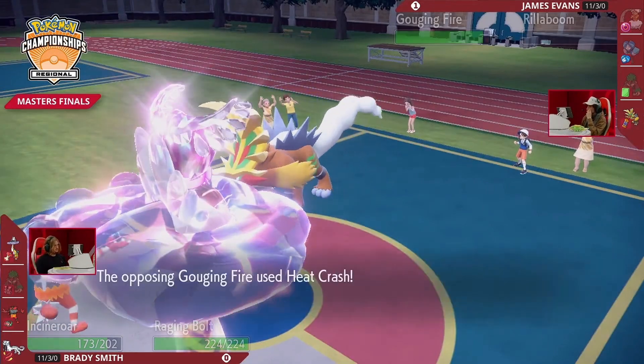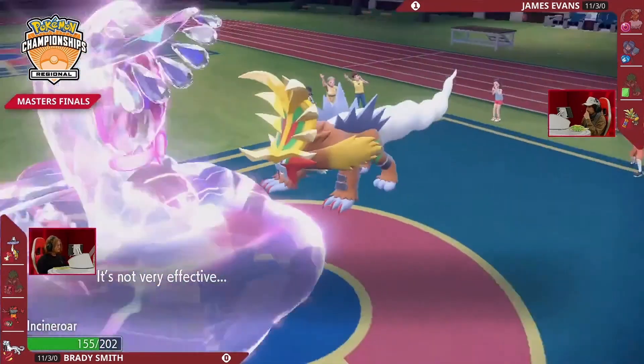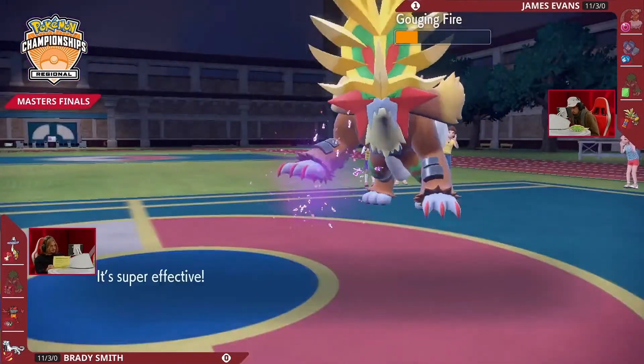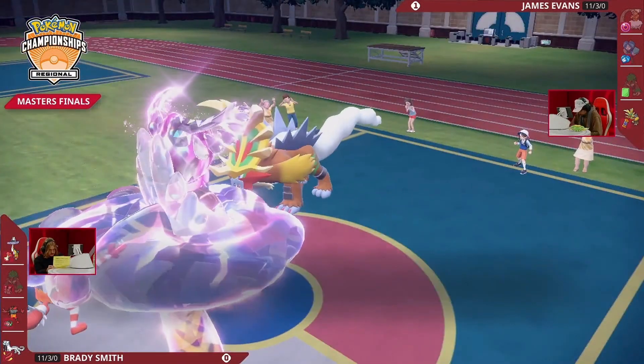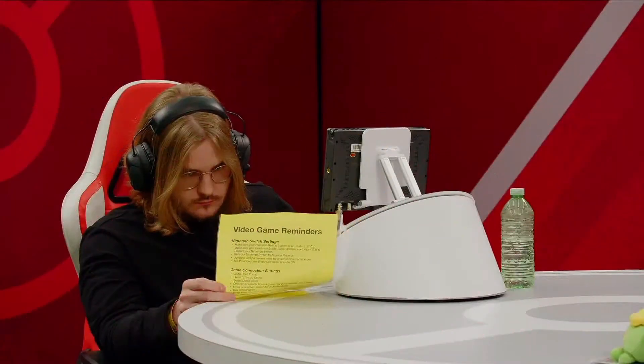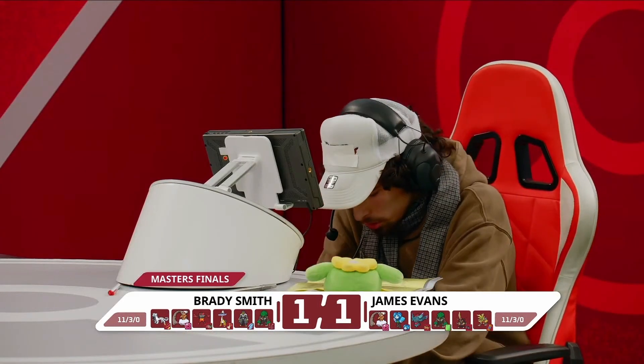James has just under three minutes to figure things out — a testament to how long this match has gone and how well Brady has played to make sure James simply cannot play the game. Dragon Pulse finally ends this — Gouging Fire falls, and Brady takes game two to push us into game three. This is all we can ask for: a game three between two of the best trainers in North America.